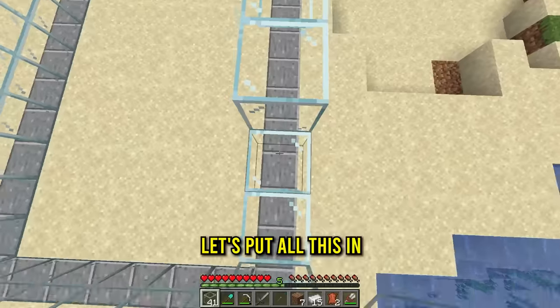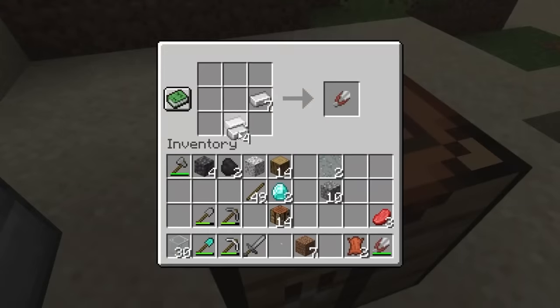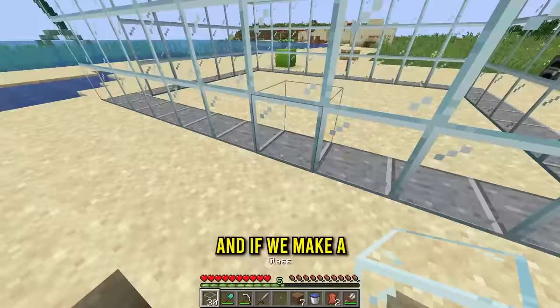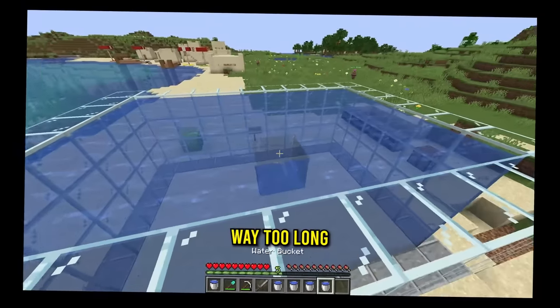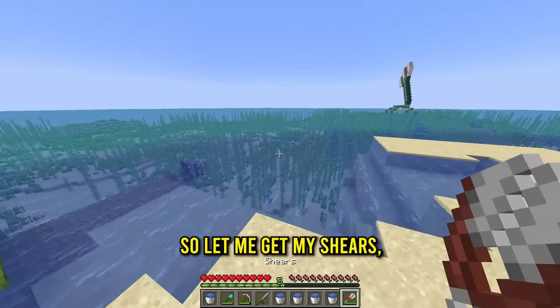Now we can finish the fish tank - let's put all this in and it's finally done. For the hard part, we gotta make a lot of buckets - that's five water buckets. Thankfully the ocean's right here so let me grab all these. We fill the whole thing with water. Now with the water we need sea grass, so let me get my shears.